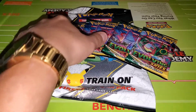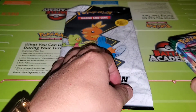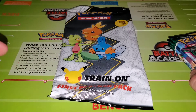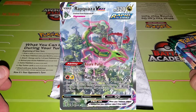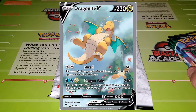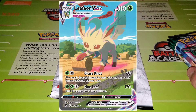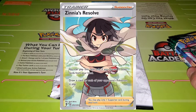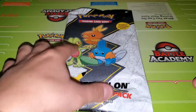So we got five Evolving Skies packs here. In these packs there are certain cards we're specifically looking for: Rayquaza VMAX rainbow, Rayquaza V, Rayquaza VMAX alternate art, Dragonite V, Ruludon V, Ruludon VMAX, Glaceon VMAX, Leafeon VMAX, Sylveon VMAX, Umbreon VMAX, Zinnia's Resolve Full Art Trainer card, and Raihan's Full Art Trainer card. Hopefully we can pull one of those today.